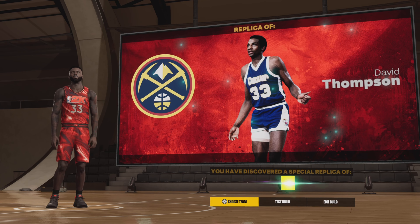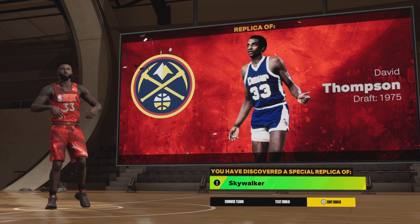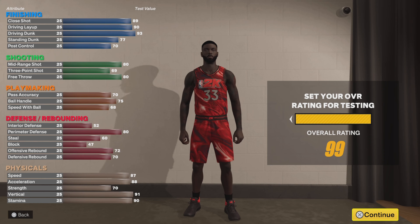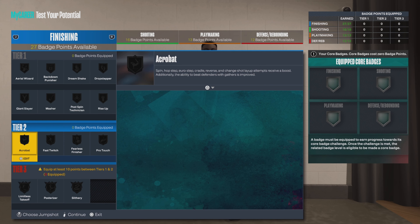But ultimately we got David Thompson, aka Skywalker — a real dope name. The build's not too bad. I think it could definitely work, definitely a nice little catfish type of build. I don't think anybody would expect that to come out and do the things it could do. You can definitely run this at like a small forward position and get away with it.